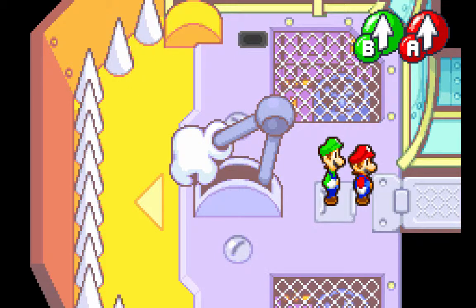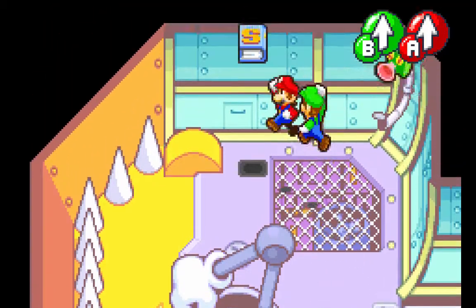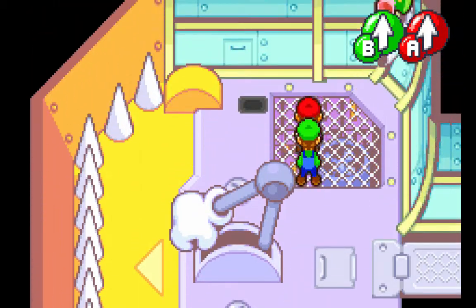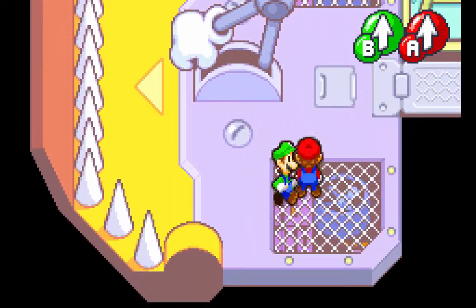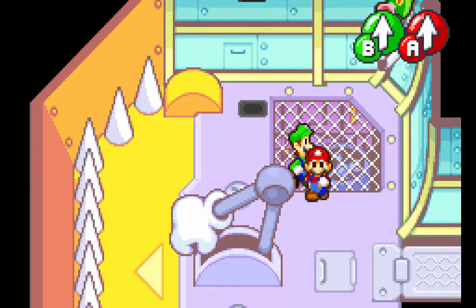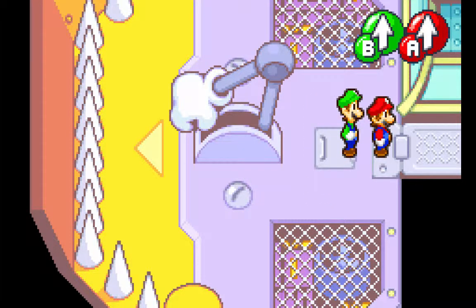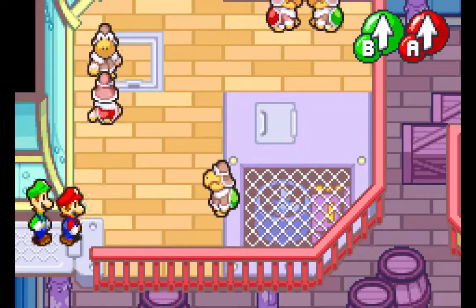Hey guys, it's Togui and welcome back to more Mario and Luigi Superstar Saga. In the last part, we started this game, found out that the ambassador from the Bean Bean Kingdom stole Princess Peach's voice, and we are currently on the Koopa Cruiser. Bowser is taking us over there so that we can retrieve it, and then he can try to kidnap her and we'll stop him yet again. We have Mario and Luigi with us, so we're supposed to make our way from the hold to the deck.